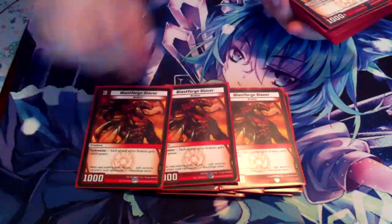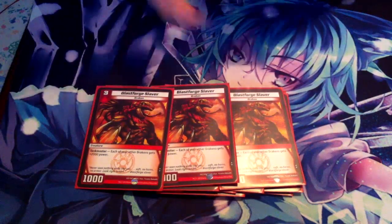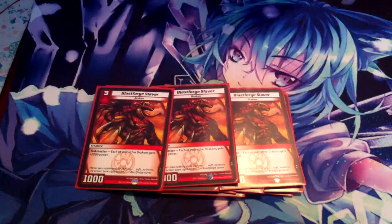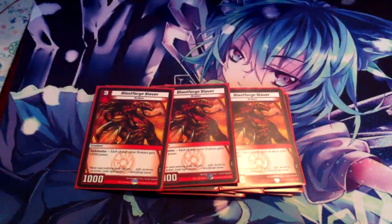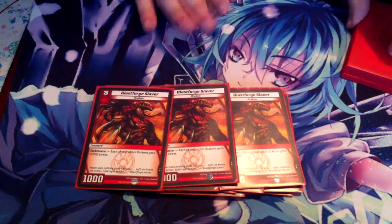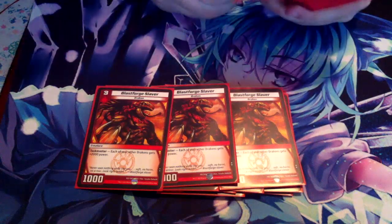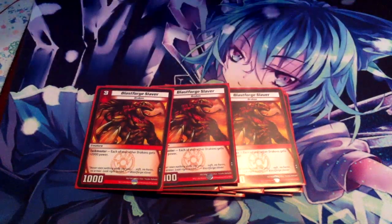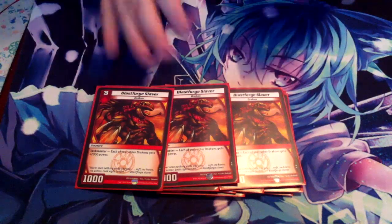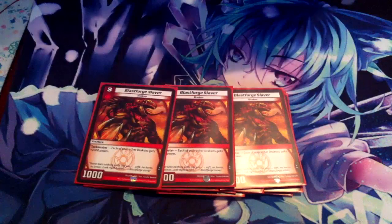For level three, we got the three Blastforge Slayer. There's tons of Drakons in this deck — I think at least half the deck is Drakon — so this boosts them all really well. It makes your evolutions go over every blocker and also be safe from enemy creatures attacking those blockers. Your Laser-Armed Drakon is a 6,000 tapped and 8,000 when attacked, so that's why we need the Slayer play to actually protect your evolutions.